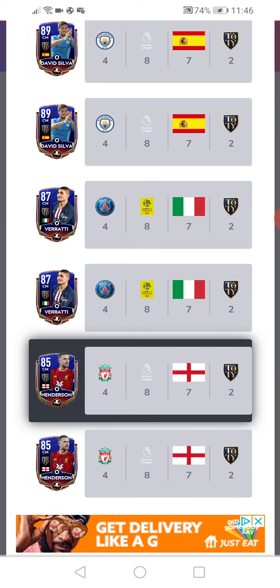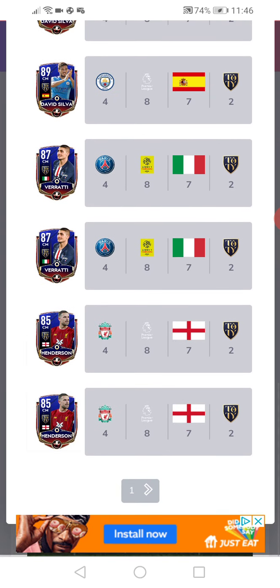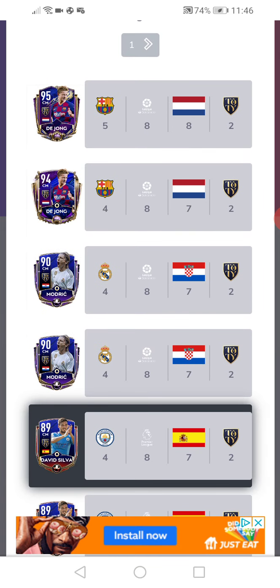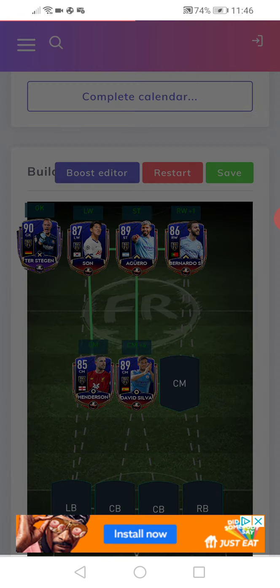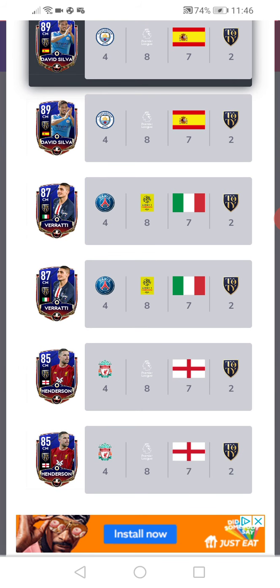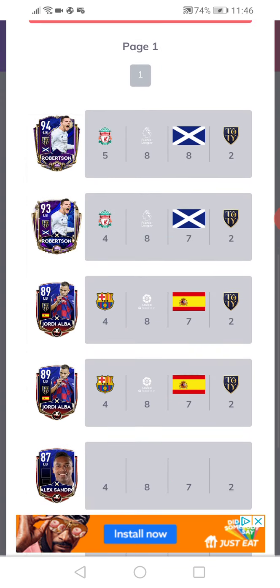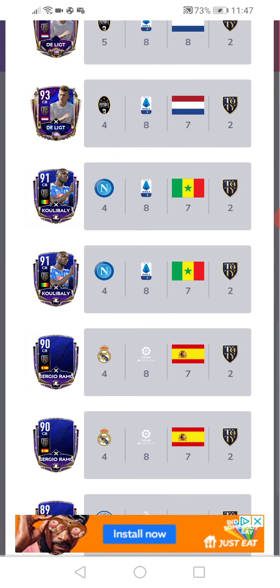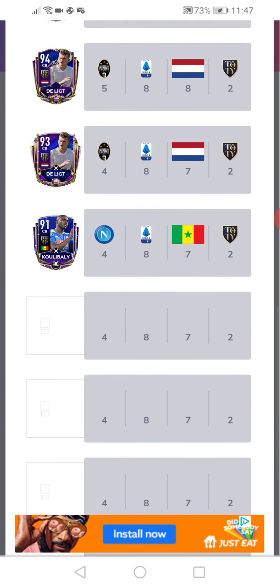We'll just put Henderson on board. No players found — just put David Silva. We just put another midfielder in. Let's put Grat in. Alright, let's put Alexandra. Now Van Dyke.